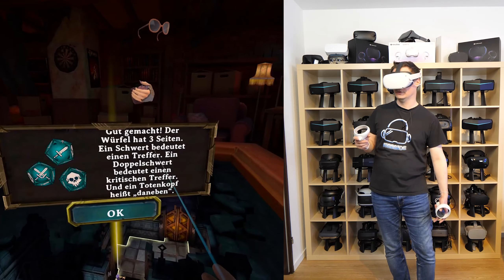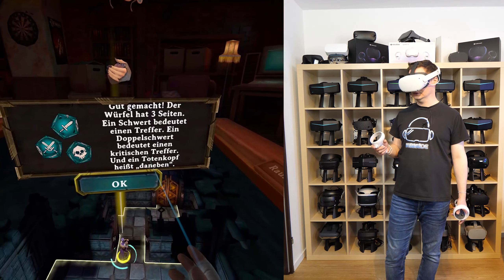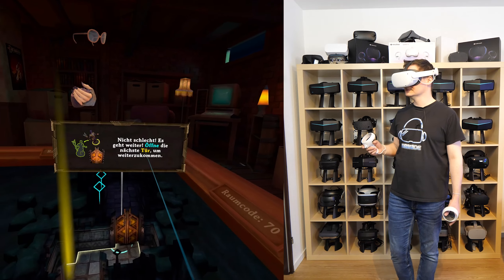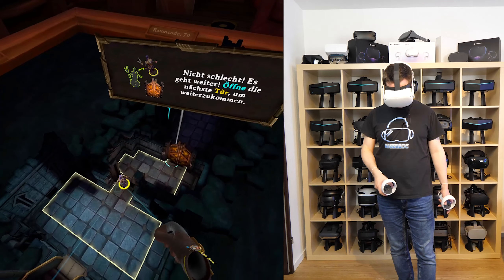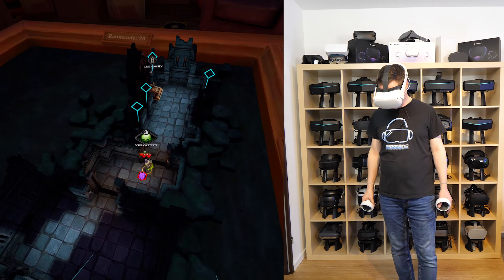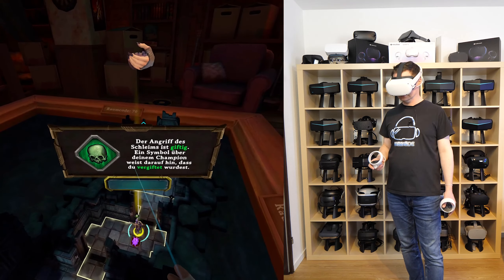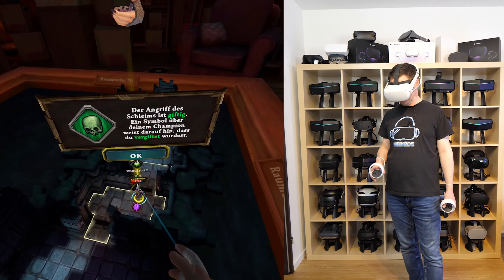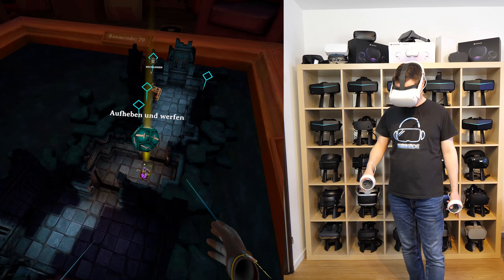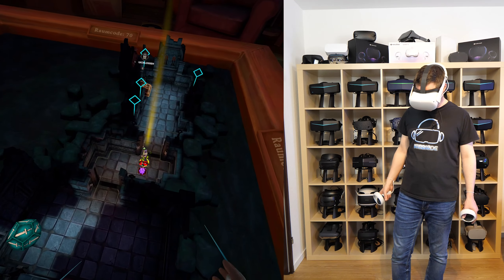Time for some payback. Attack the rat by placing your champion on top of it. Pick up and throw the die with your index trigger. This is the attack. Nice! Back, back, back, I say! A sword means a hit. A double sword means a critical hit. And a skull means you've missed. Skull is very bad. Nice. Let's move on. Open the next door. This is cool, I love it.